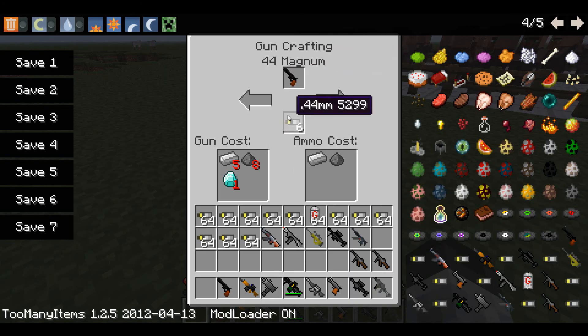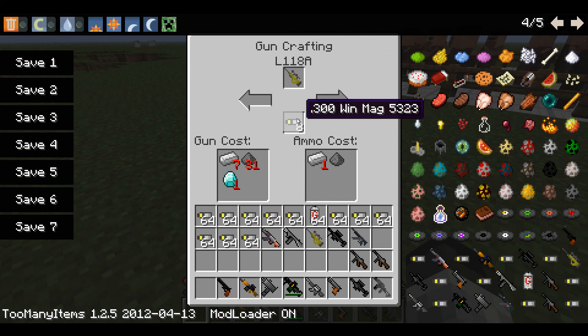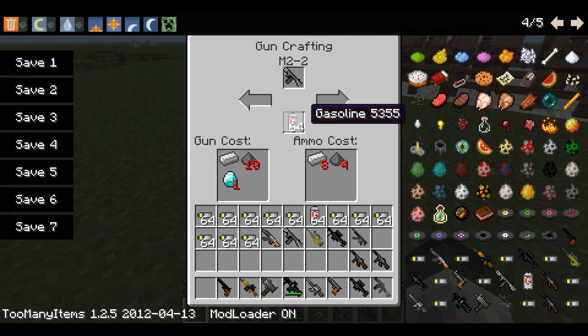As you can see, there are no crafting recipes. It is just like Minecraft on the Xbox where it'll tell you the cost of the item you want to pick. There are different types of bullets for every type of gun, like different types of millimeters. Thankfully, each time you change guns it'll also change the bullets, so you can have the right bullets for the right gun.